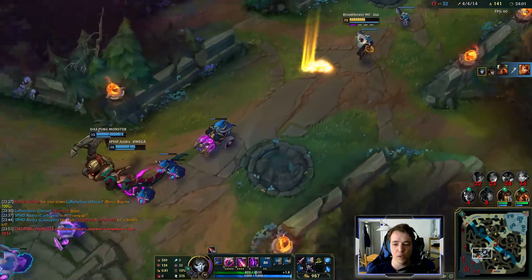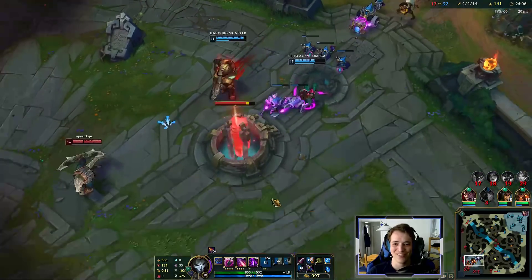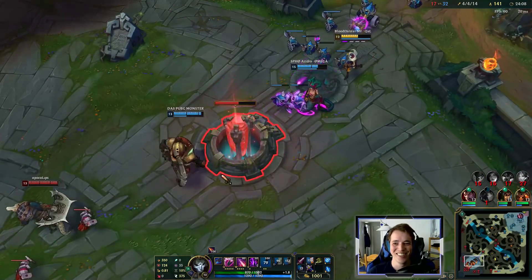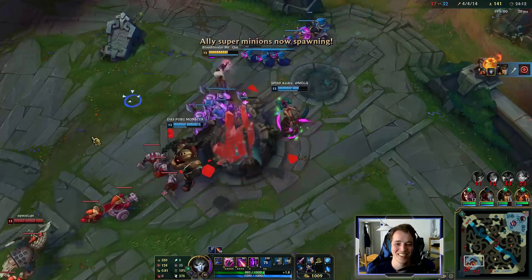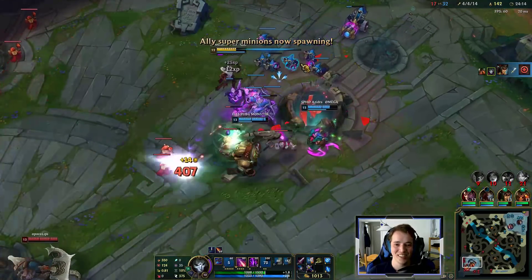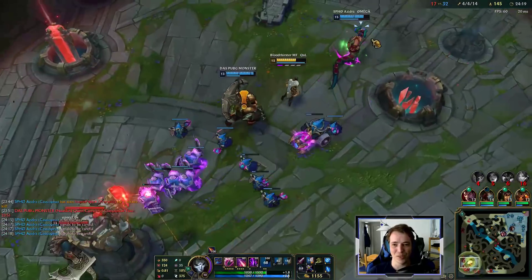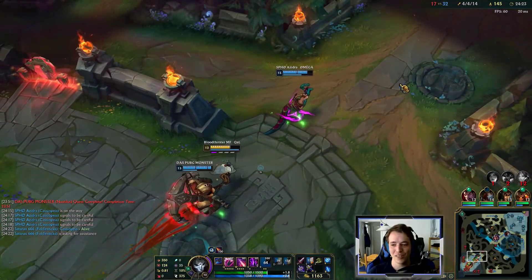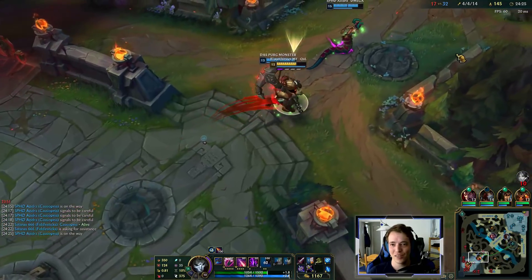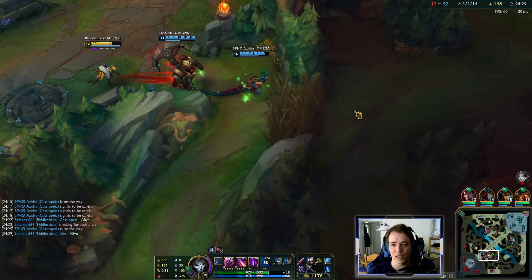We can take one inhibitor and then go back and go top lane. Nice Jhin stats — it's all coming together. This is risky, we should not greed for this. Just recall, go top lane — easy.